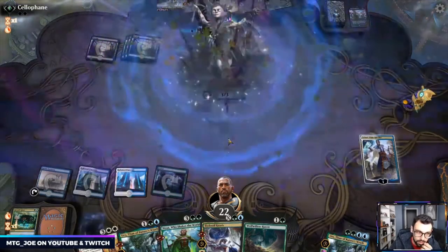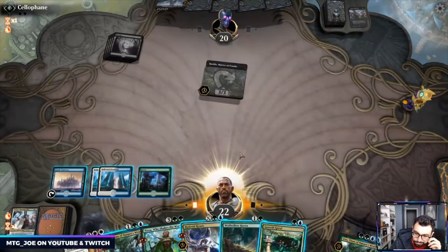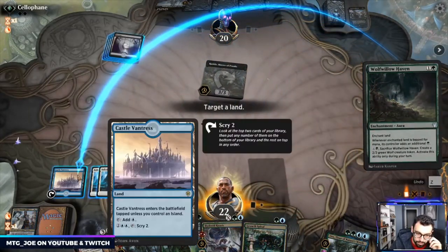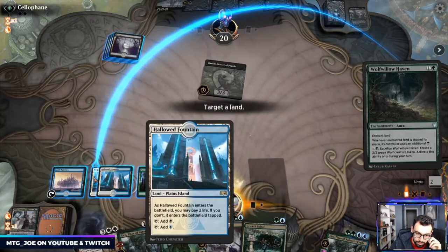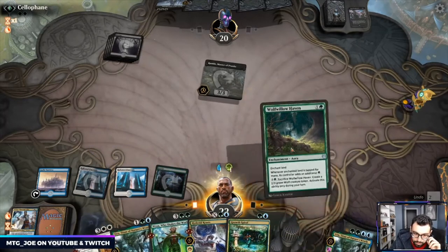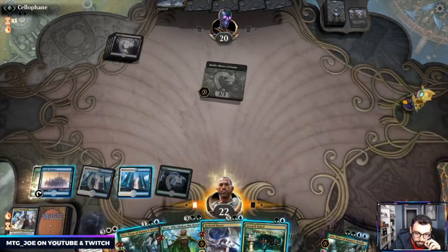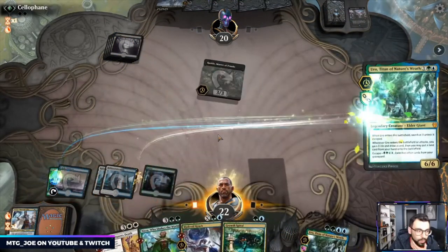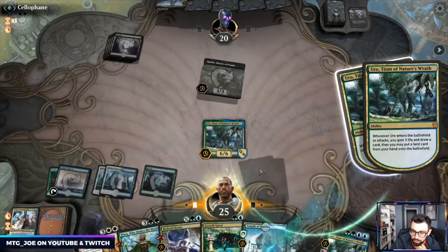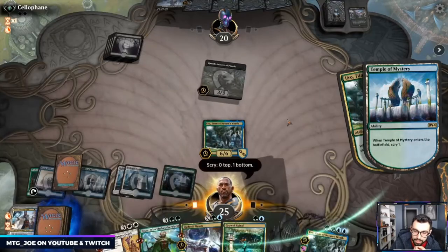Okay, so they have Rankle. Really want to hit a land here. Let's make sure this taps properly and then I'll just Uro here. They can force us to discard; we can discard the Growth Spiral. I think we want another land or a removal spell.